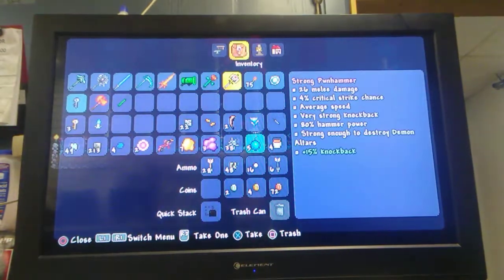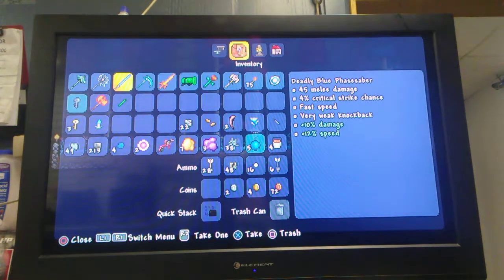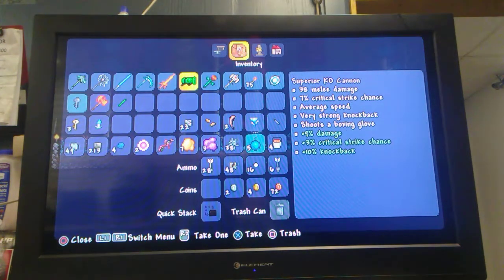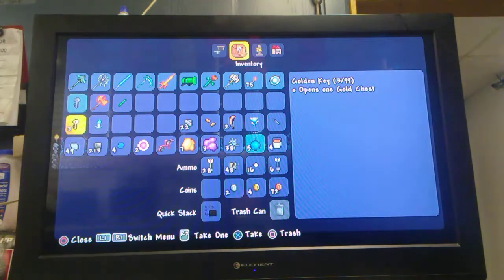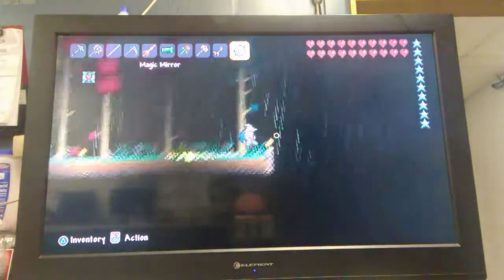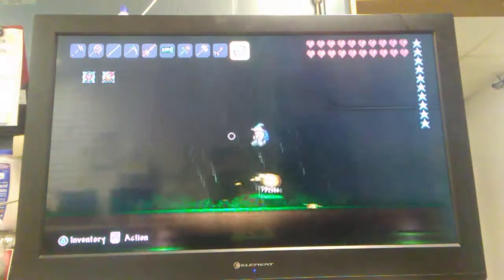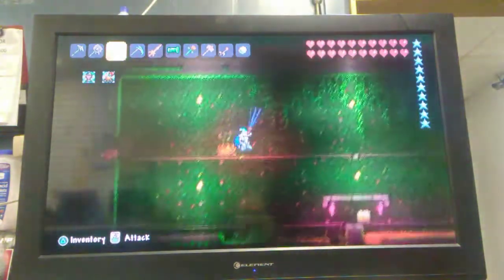I have an overabundance of weaponry to choose from. So far my favorites are the legendary icicle, my Godly Frostbrand saber, and the KO cannon. I don't do a whole lot of fishing, but I have done it. Three golden keys, one shadow key. I have a jungle key mold but I haven't made one yet. I haven't beaten Plantera at all — I haven't even gotten past the mechanical bosses. The Blue Flame Saber is pretty good — it's a strong weapon, especially early on in hard mode.